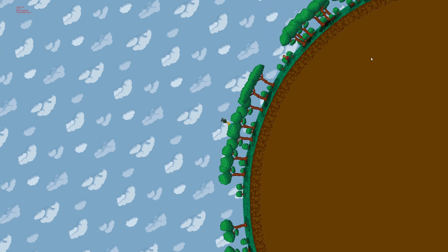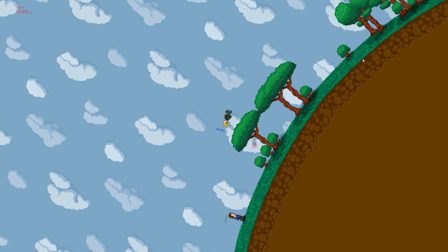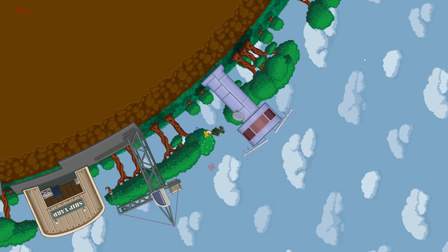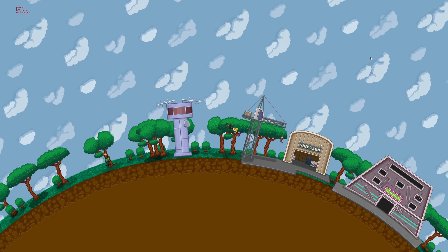The additional building now is storage. So if you want to go out in space and find some stuff you want to keep, you can always bring it back and you have that little extra space for storage outside of your inventory and your ship's inventory.